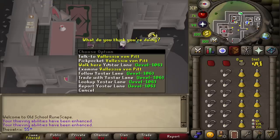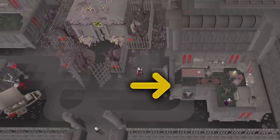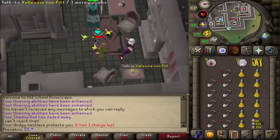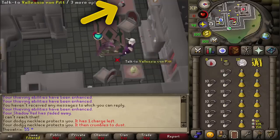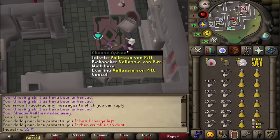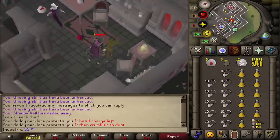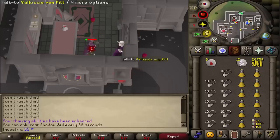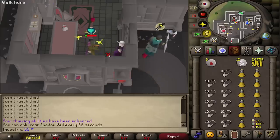When pickpocketing, I recommend going to the Vyre in the house southeast of the Sepulchre entry. In this house, you don't need to wear Vyre noble clothing since there's no Vyre watch nearby to attack you. There's also a wine spawn on the table that you can use to heal. For food, I suggest using Zamorakian Brews and Redemption — each sip of brew replenishes 10% of your prayer points, which is less than a prayer potion but they're much cheaper at only 1.1k per dose.